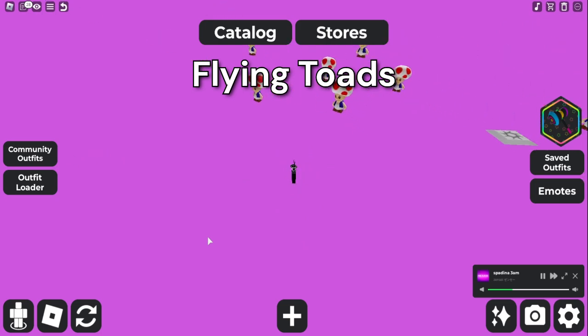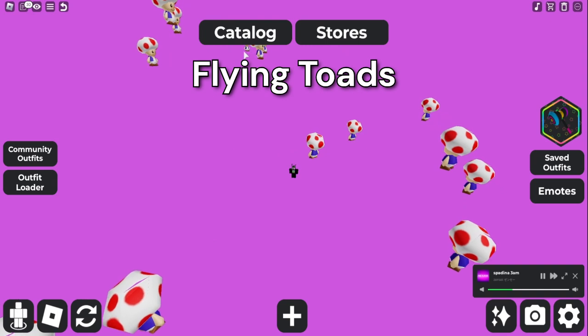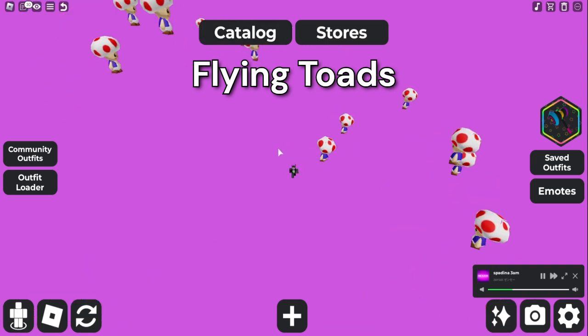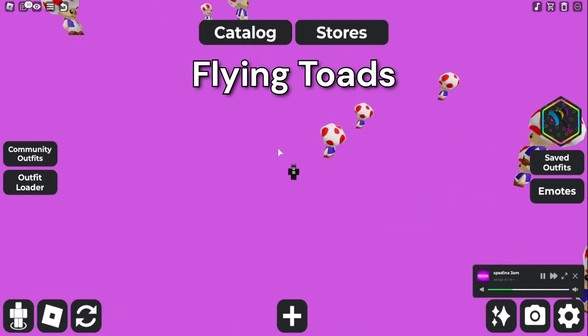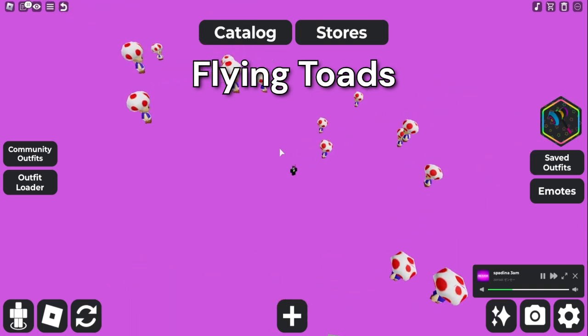This next one is just a ton of Toads. This one's also going for 850 Robux, and you also have to contact the owner on Discord in the description of the item to get it put on sale.